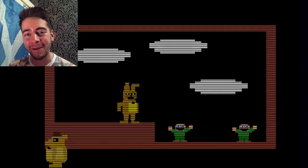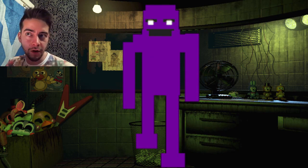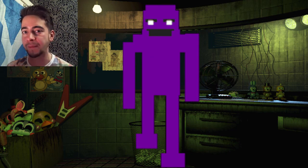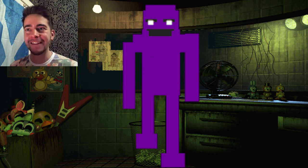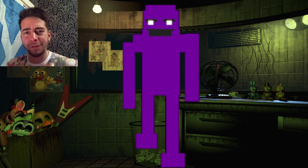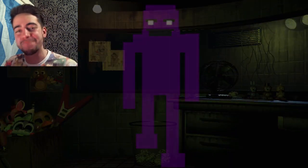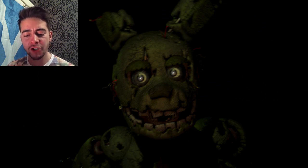At number 8, the Purple Man used Springtrap to lure the kids to their doom. In the night five phone call, the phone guy hints that the Spring Bonnie suit has been moved. In the ending of night five, we see the safe room and the Purple Man using the suit. We originally thought it was Golden Freddy used to lure the children, but Scott threw us off — the yellow suit used was actually Spring Bonnie.